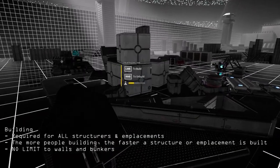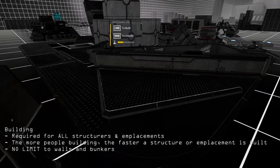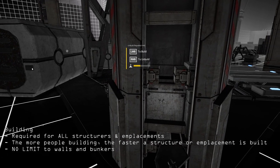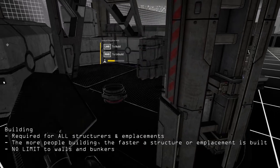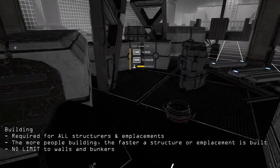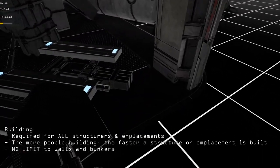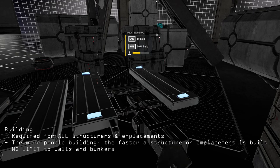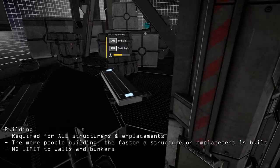All structures and emplacements have to be built up before they're functional. To do this, you're going to have to pull your shovel out. Once you have your shovel out, you can go up to a structure or emplacement and start building it up. The more people you have building, the quicker it will get built. Remember, your squad leader does not have a shovel, so it's always counting on you all to do that.